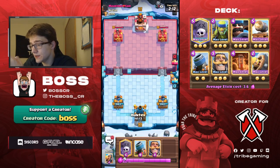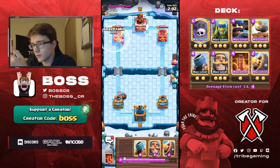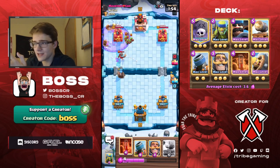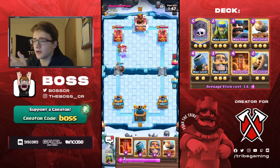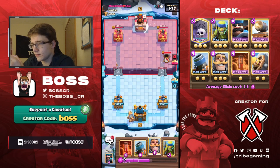I say that because especially when we get into double elixir - he obviously has a very fast cycle, 2.6 I think - so no need to be overly aggressive. But right as I say that, this is the perfect opportunity to be aggressive because he played up. He's just asking me to bar barrel that because bar barrel takes out the firecracker and tanks for the graveyard all in one play. This is why I love the bar barrel and this is why it pairs so well with graveyard. I know we didn't get a lot of graveyard damage, but we forced a lot of elixir out of him. And we got rid of the firecracker - not bad at all.